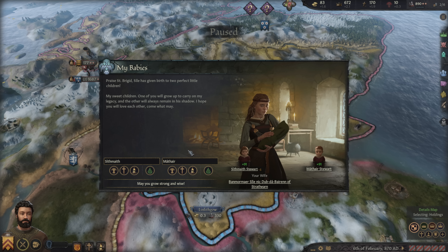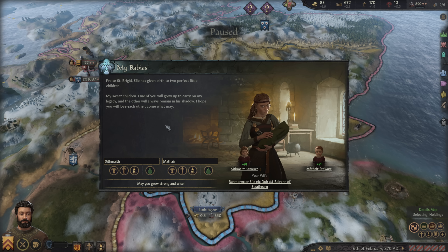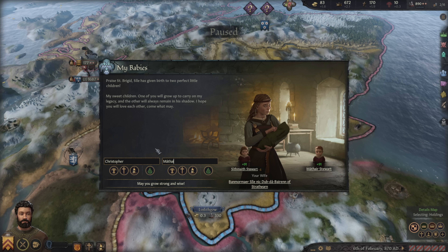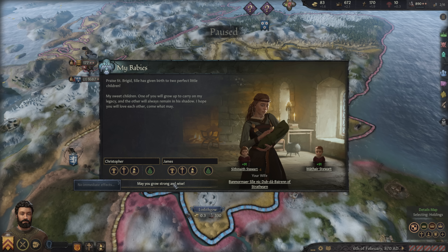Twins — twins right off the bat! My sweet children: one of you will grow up to carry on my legacy, the other will always remain in his shadow. I'm going to name the older one after myself, Christopher. We'll go with James for the younger one. Wait — that was my daughter. Why would I name my daughter Christopher? That was dumb. I thought they were both sons. We're going to rename the daughter. What's a good Scottish woman name? Mary — they always have Mary. Mary Mac Christopher Stewart. And then James — we'll just keep it with James.